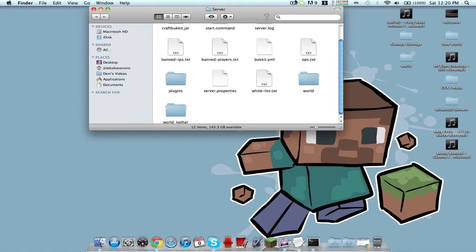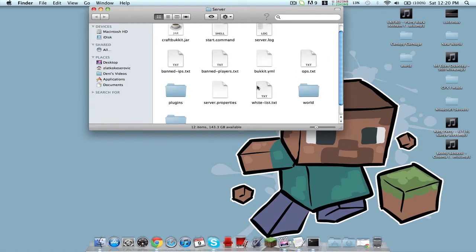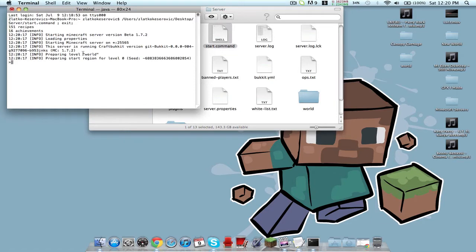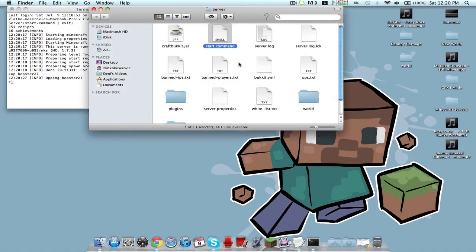So we're about five minutes in. If you have to make yourself OP, start up Terminal again and double-click the start.command. You want to op yourself — so type 'op beaster27'. Another important thing is you have to port forward.